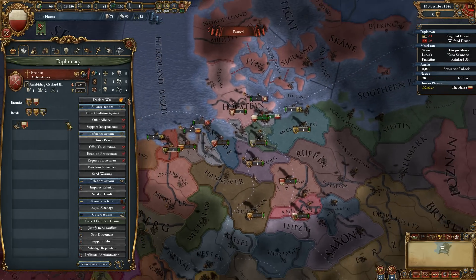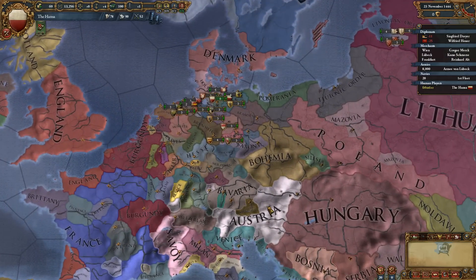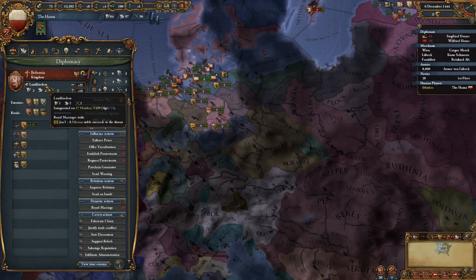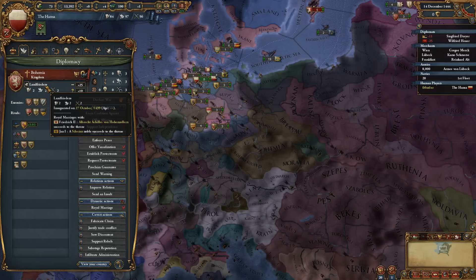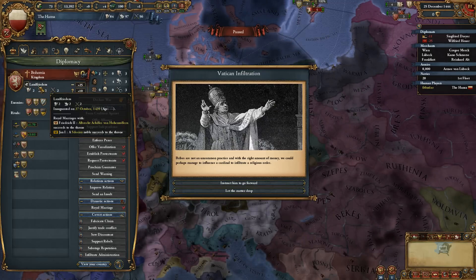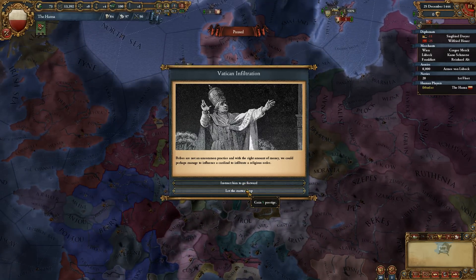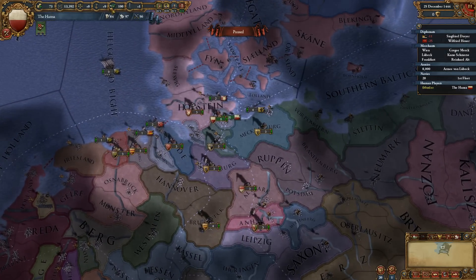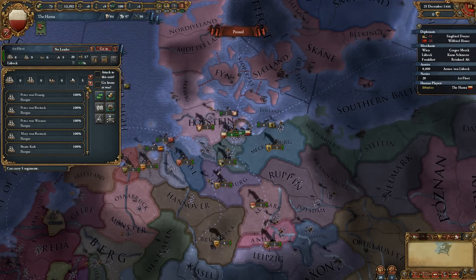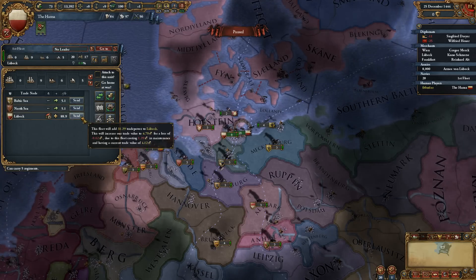Let's see who hates Bremen — Lüneburg, Saxe-Lauenburg? We don't need relations with the Emperor for now, but maybe we should pick another ally. There are some Landfriede events — I'll have to read some on Bohemian history. Five prestige: prestige gives trade power, so that's good. We have trade ships — now I can tell them to go home if we are at war. Let's go and protect trade in the Lübeck trade node.